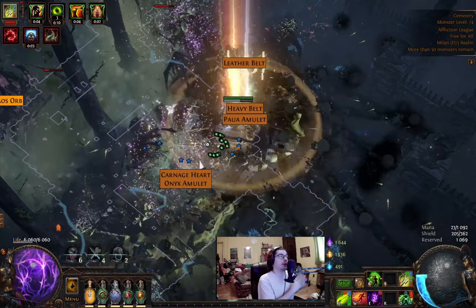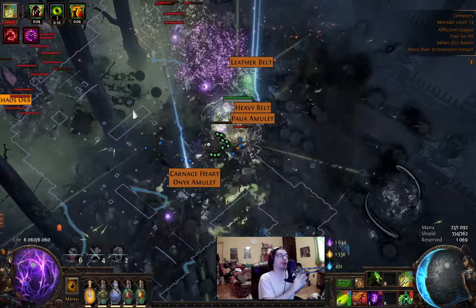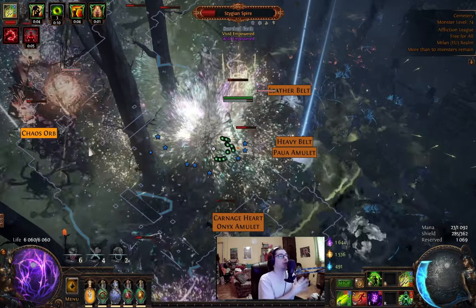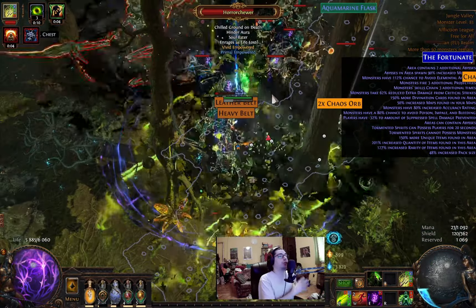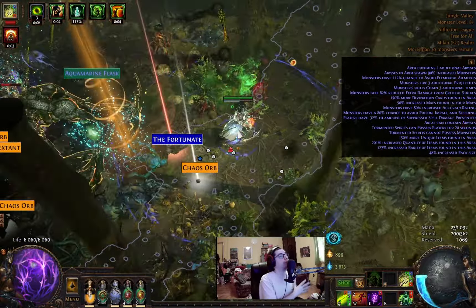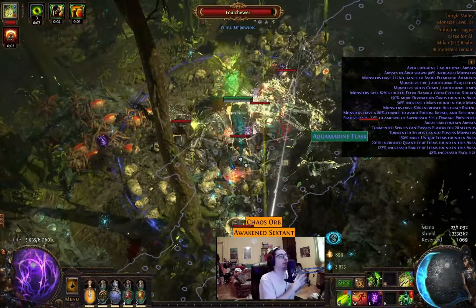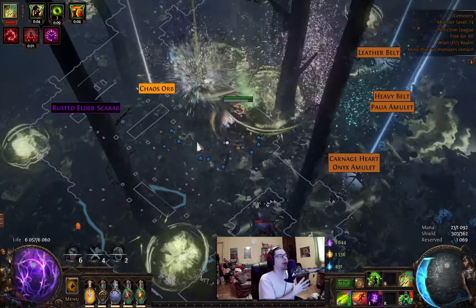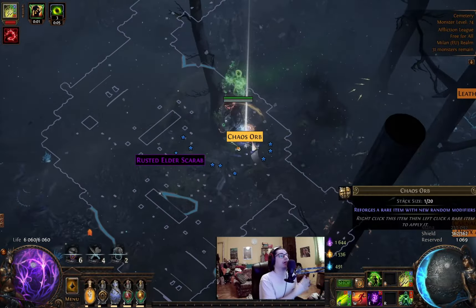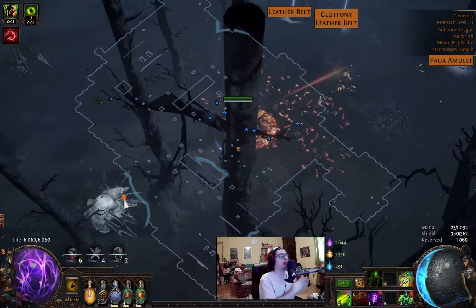If we want to compare this build to a Phantasmal Brand build, I'll go with this one. I really enjoy the screen-wide clear from caustic arrow, and it feels good to control the damage and not accidentally kill the spire. The tankiness is next level. It's also funny to watch the purple life globe bouncing up and down — which comes from the 38 challenges. Honestly, that was the only reason I wanted to make this build: the purple life globe. I also see more potential to do tier 16 maps with this than the brand build, because I think we can scale the damage higher, which I'll try in the next build.